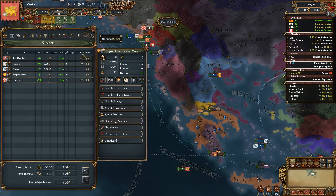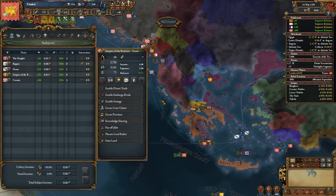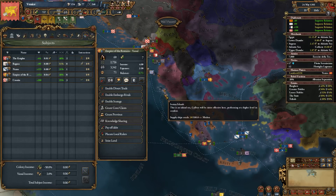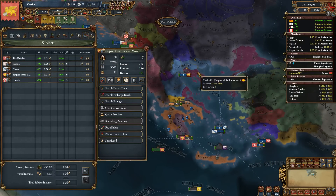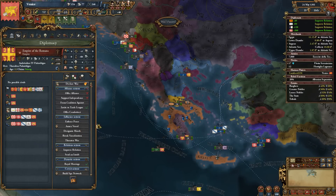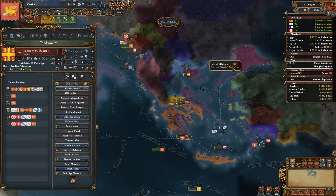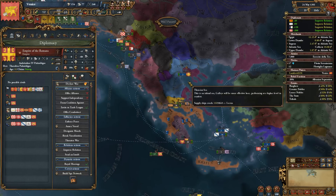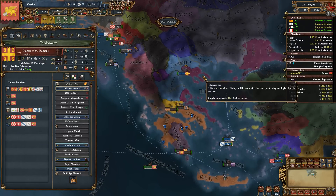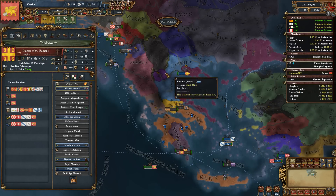I've always felt that that was the case and my opinion hasn't really changed on that fact. My argument is the vassals are useless and you have to wait 100 years to integrate before you can start annexing them. So it's just a diplo point sink while you have too many diplo relations. That was my argument. I'm not trying to convince anybody of that — I'm just saying that that is my feeling towards how these work.